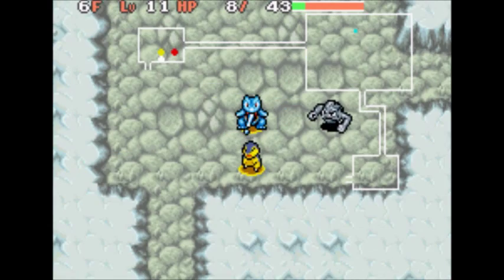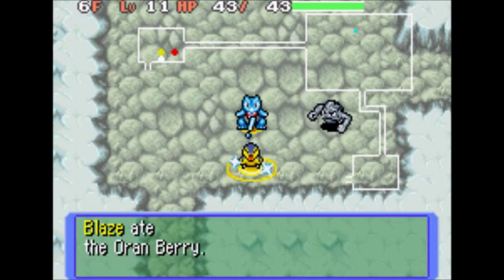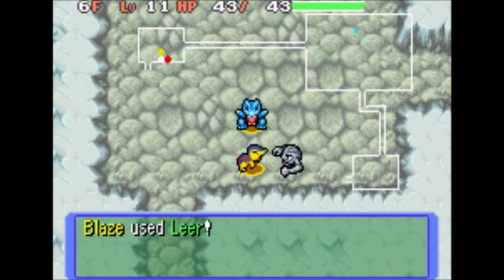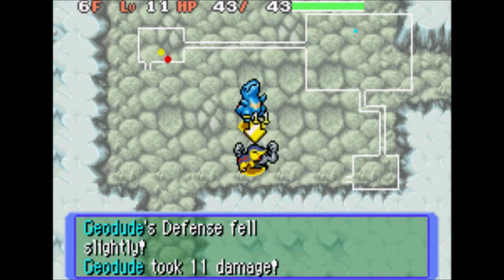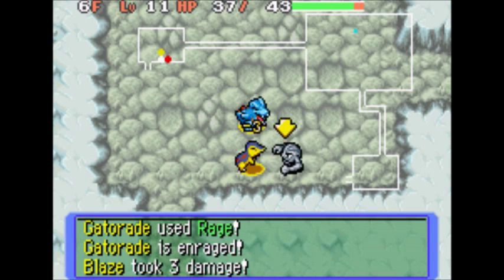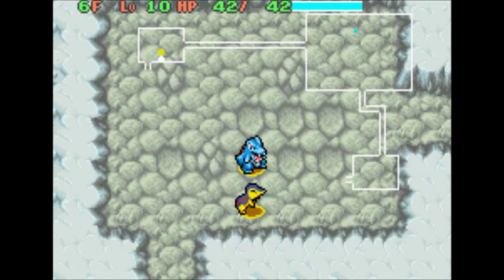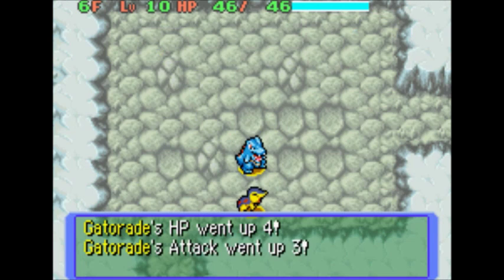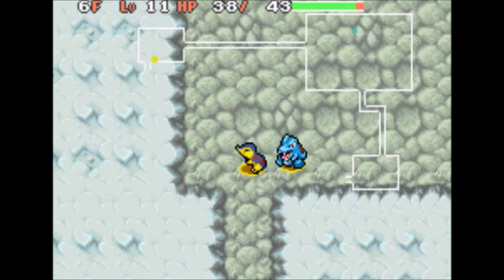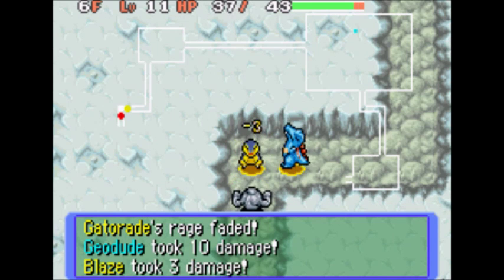Thank goodness we stored some. And there's Totodile at level 10 — HP up four, attack three, defense two, special attack one, special defense. Still no Water Gun or Ember. It's what I really could use right now.